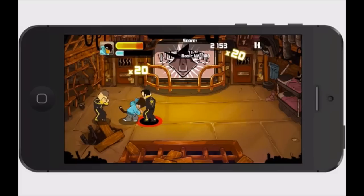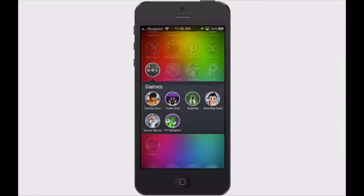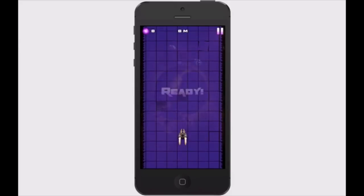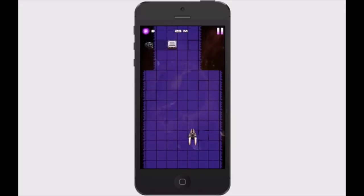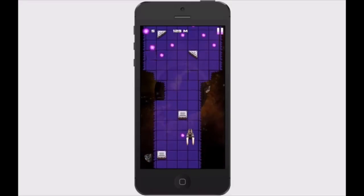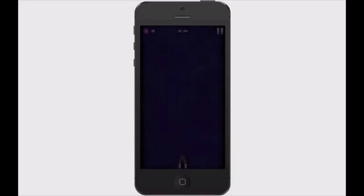That game is called Combo Crew — pretty cool. The next one is called Turbo Grid, and this is played in the portrait position. You control your little spaceship and simply tap the left or right side of the screen to move it. As you go along you'll get different powers — right now I don't have any ability to shoot.